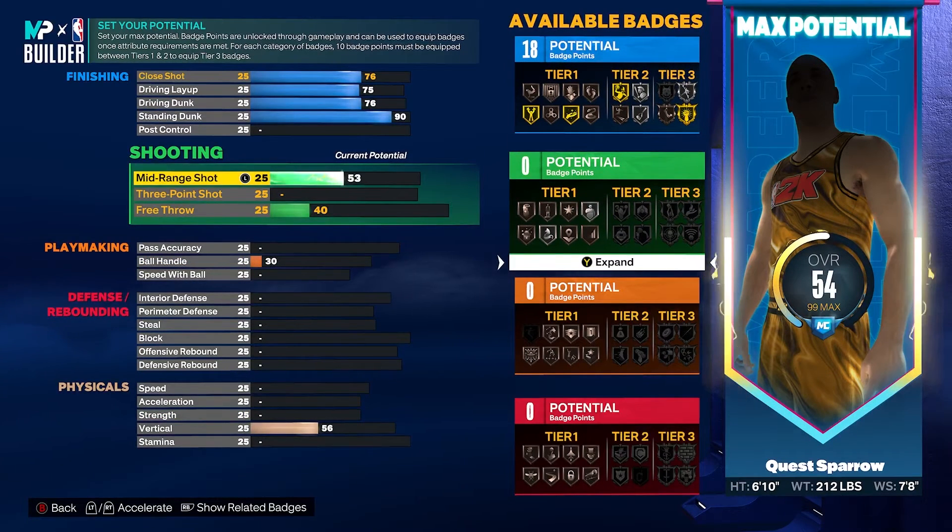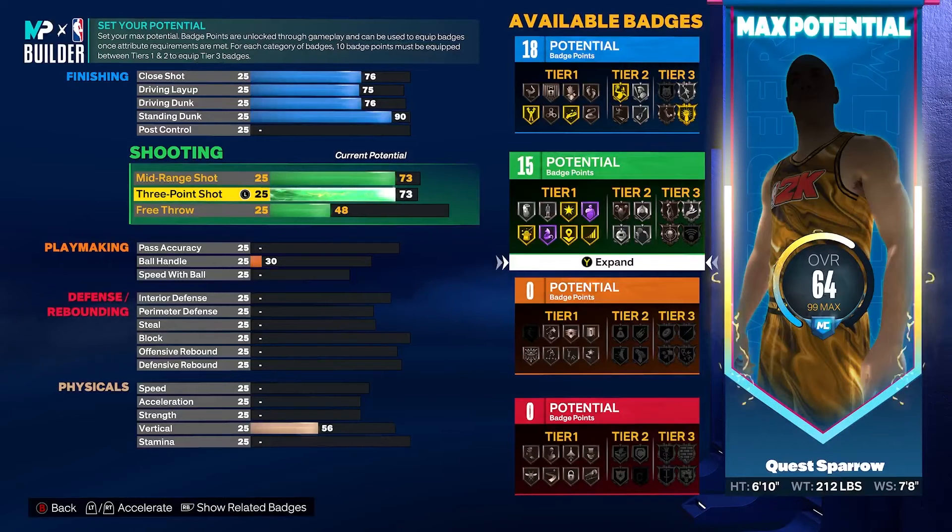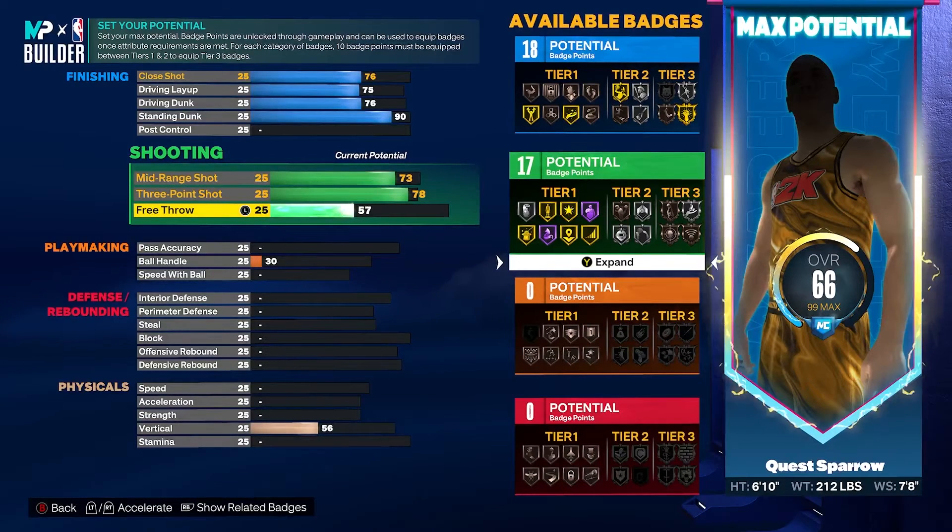Going on to shooting, we're going to have a 73 mid-range — I feel rather comfortable with that. If you know your jump shot timing, attributes in the 70s isn't going to make a huge difference. That's also going to give you gold midi magician. Then we're going to get our three ball to a 78. If you're nice behind the sticks and know how to shoot in this game, you're going to be just fine. Then we're going to get our free throw to a 75, because when you do get fouled, you want to knock free throws down and help out your teammates. That's 17 shooting badges with gold claymore, gold volume shooter, and Hall of Fame slippery off-ball.